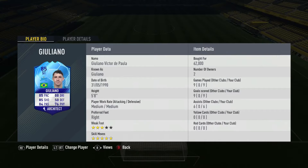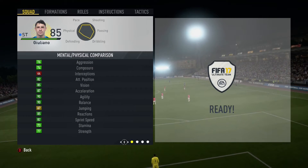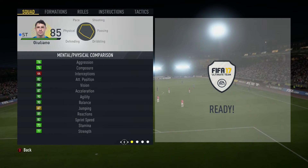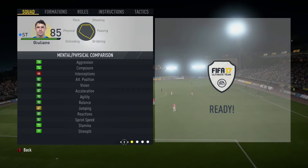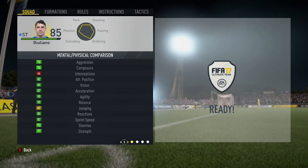Today we are having a look at Team of the Group Stage Giuliano. He has got 87 acceleration, 90 agility and 90 balance along with 82 sprint speed and 77 strength, which makes him a very nimble little player.